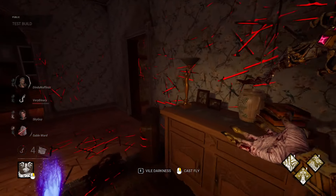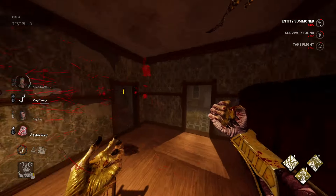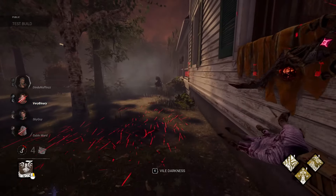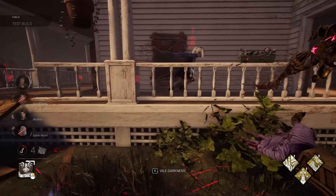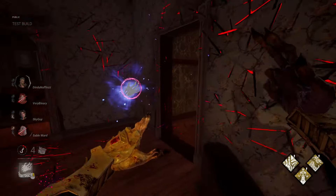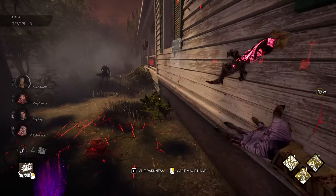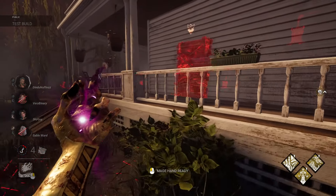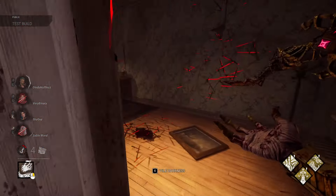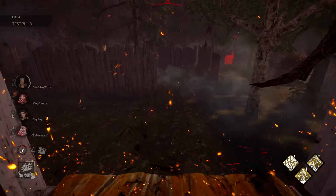Next up, we have Mage Hand, which is a big-ass hand that you can summon on pallets. Basically, what you'll be able to do is either prevent the survivor from throwing down the pallet, or if the survivor does end up throwing down the pallet, you can pick up the pallet instantaneously. This leads to some pretty cool plays where maybe the survivor drops it down and you pick it up immediately and just walk right through and get a hit. It's pretty cool, it's very unique — we literally haven't seen anything like it before.